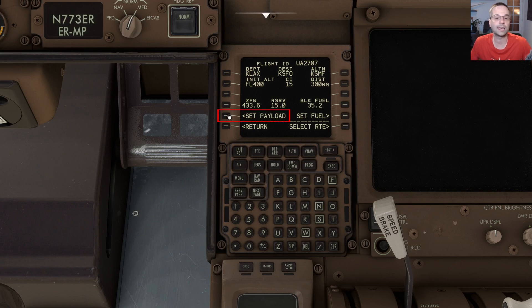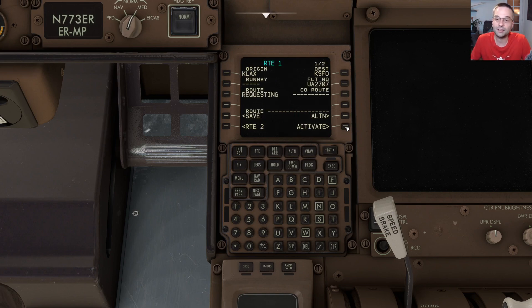First we can set our payload, which will load our cargo and baggage for the flight, and then we can do the exact same thing with the fuel on the right-hand side, which will load in all the fuel that our Simbrief plan says we should have on board. The last step is to load our route — we'll go into the select route option at the bottom, which brings us back to the original route page where it's requesting the route info. That process usually takes a couple of seconds, and you'll get messages in the scratch pad confirming it downloaded data. At that point we can clear those messages and pick the load option on the left to uplink the route information.